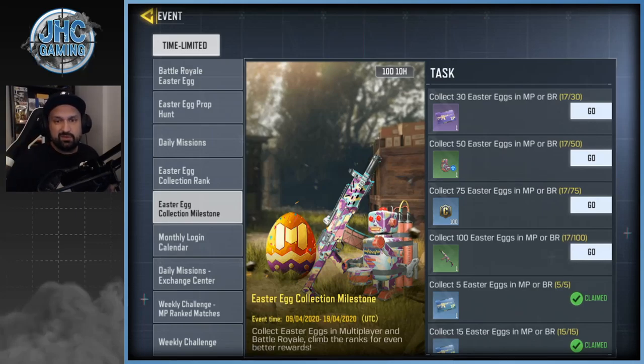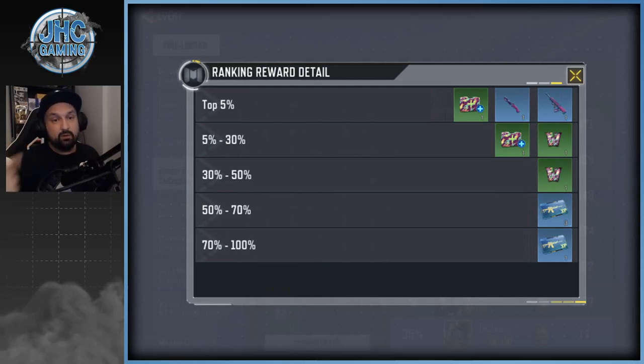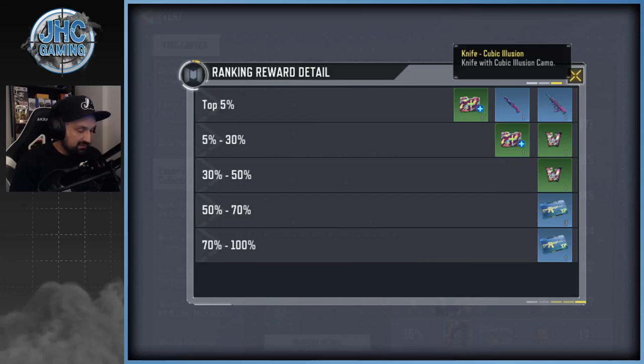100 eggs — I played like two TDM matches or something and I have about 17 already. This is part one: the milestones. Part two is the rank system — the more you collect, the higher you rank, and the better the rewards. The top rewards require reaching the top five percent of players, which is usually around 400 eggs.